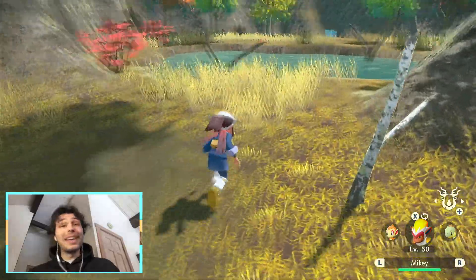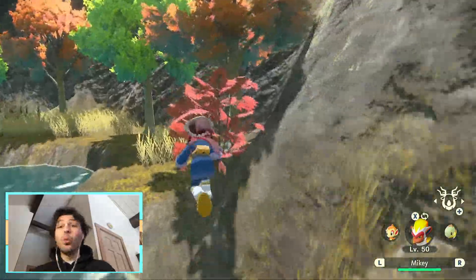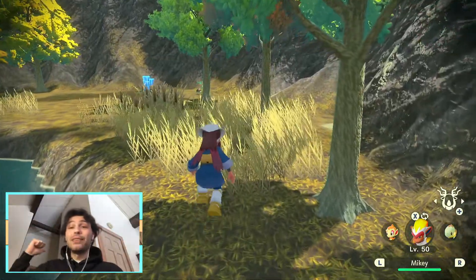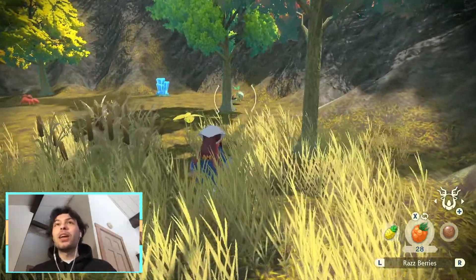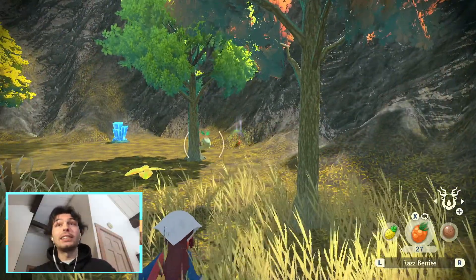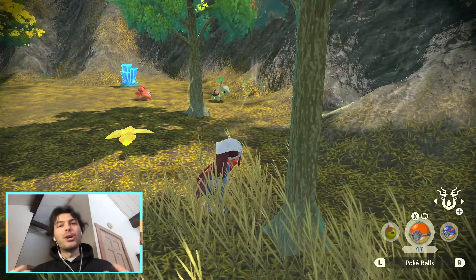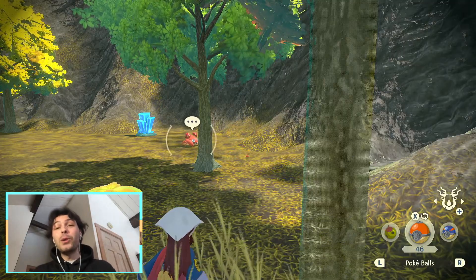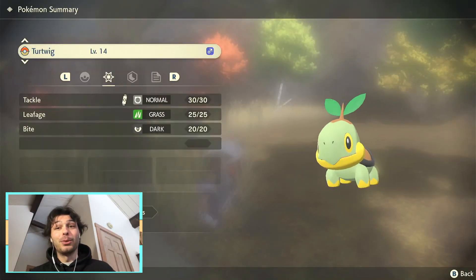So here we are, coming up to the little pool. Be careful because these starters will run away and disappear, and they only spawn once every time you go to this location — so if you scare Turtwig away, you're going to have to leave and come back. We see him just chilling, walking around doing his little Turtwig thing. We're going to sneak up on him, toss a raspberry to distract him and make him a little easier to catch. He noticed it but isn't eating it, so we just chuck a Pokeball at him anyway. We scared a Paras nearby, but we successfully caught our guy, Turtwig. Look at this cute boy.